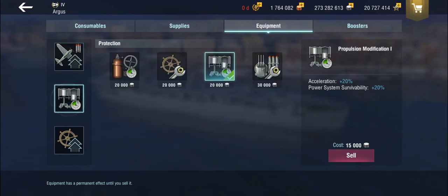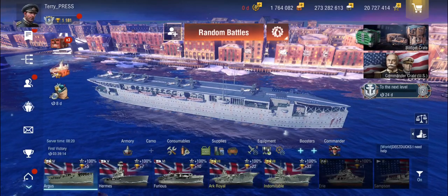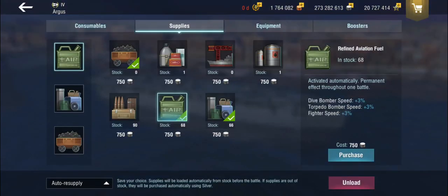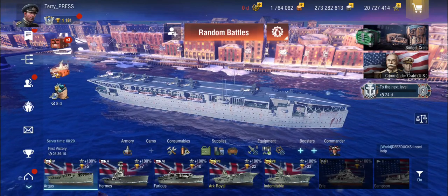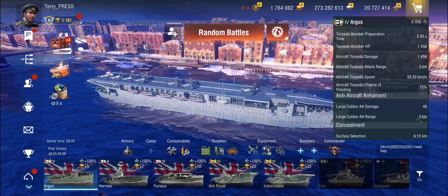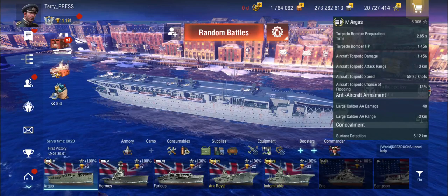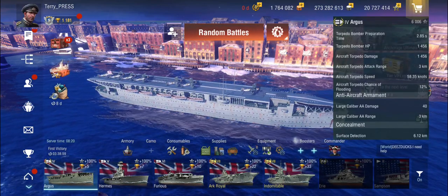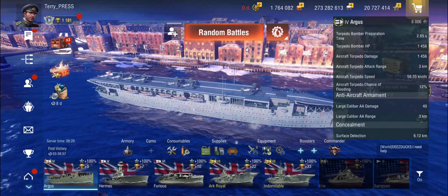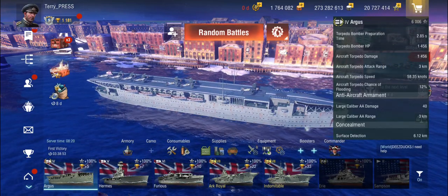I've put propulsion and steering because the defense mods don't really make any sense. The AA defense isn't great at 40 — you're not going to shoot much down. If the enemy carrier wants you dead, and this happens frequently in lower tiers because they just go for the carrier snipe, just chalk it off. You're not going to shoot any planes down.